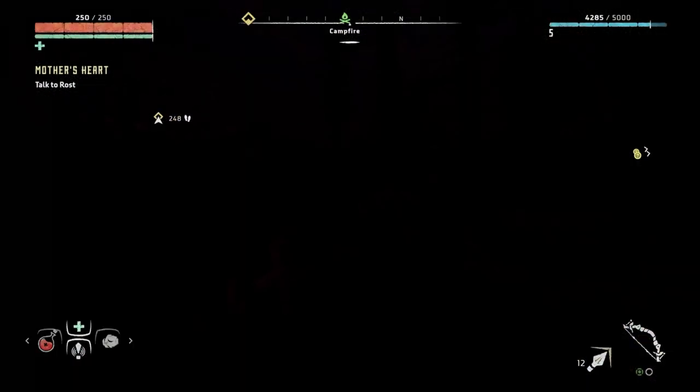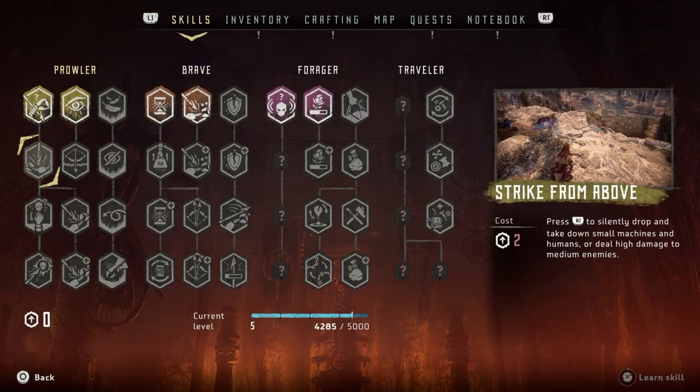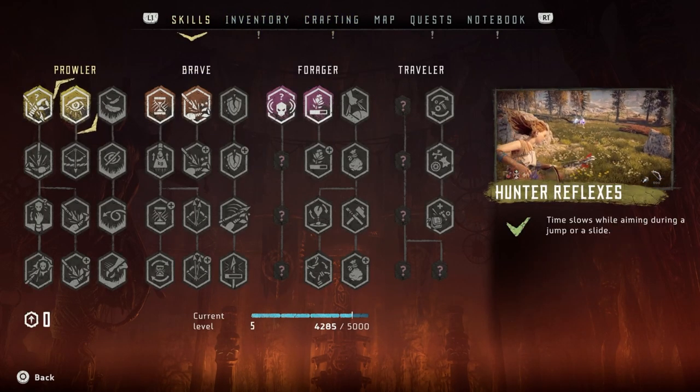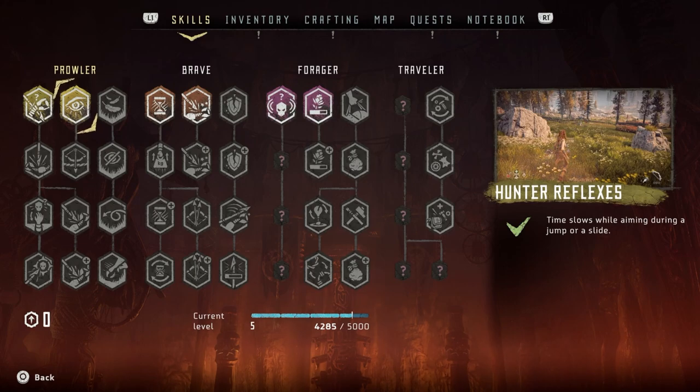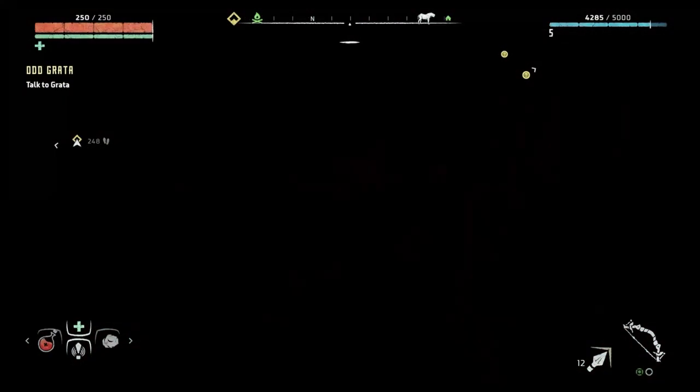Okay, activate quest - press square. Anyway I hope everyone's doing well. Just a quick update: I got the skill hunter reflexes - you can slow down time while you're jumping or sliding and I think that's really cool. Alright guys, let's get a move on.